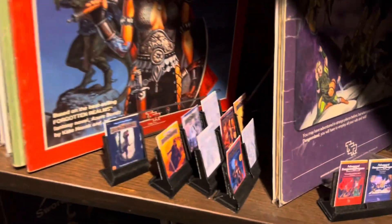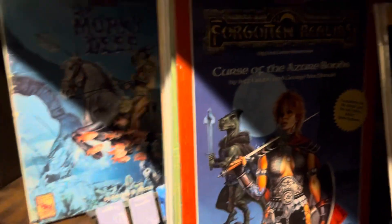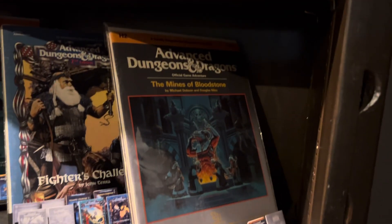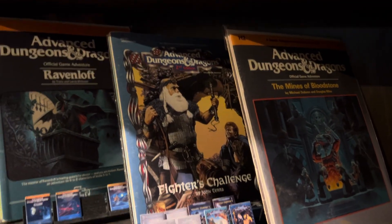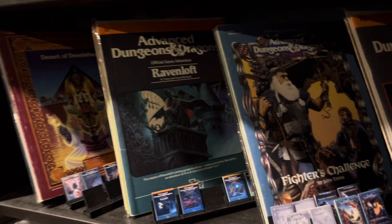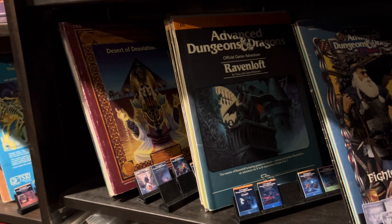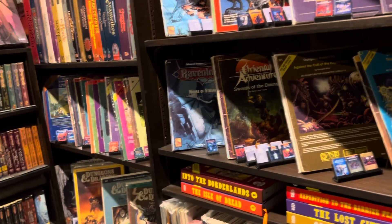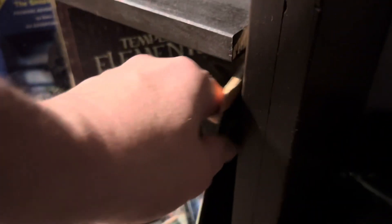I don't have a ton of Forgotten Realms modules — there's some in there, but I don't have a ton of those. We've got the Bloodstone H series. The Challenge series. The I series — Ravenloft being the most famous I book, so yeah, that comes first. Desert of Desolation is a pretty good one too. The Elf of Blakofa books. The N books. Oriental Adventures. Ravenloft. Red Sonja — it's just kind of chilling over there.